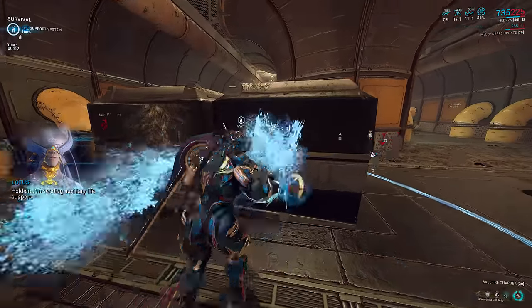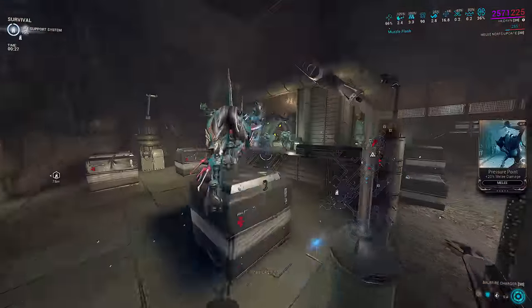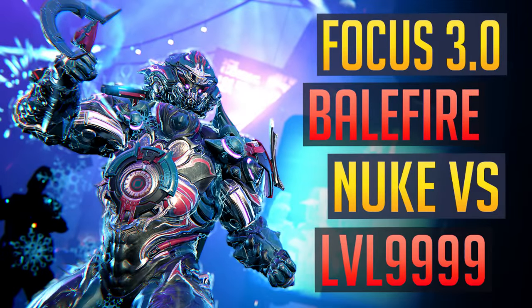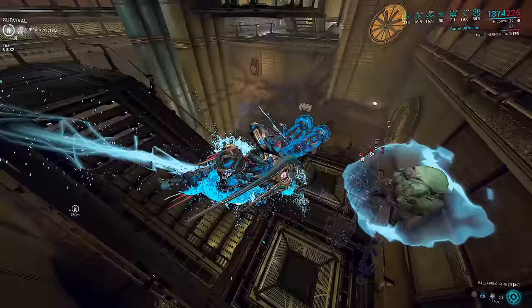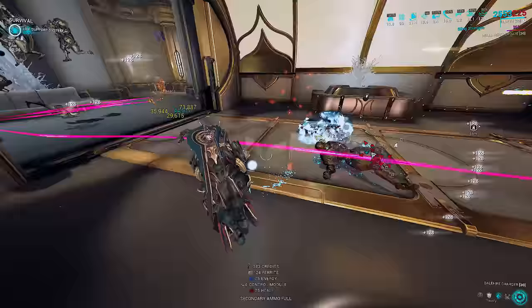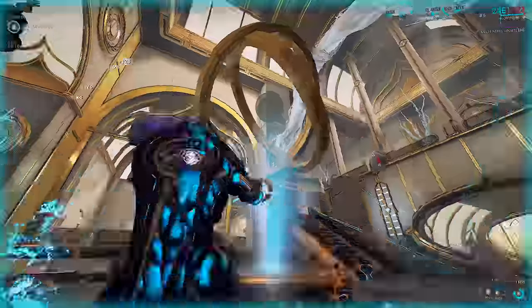So today we have an alternative build to sit alongside the Muzzle Flash one from many months before. If you haven't seen that one yet, you can check it out at the card at the top right. I would still advise using the Muzzle Flash setup for endurance, as nothing replaces a passive absolute crowd control ability. But if you want a stronger, faster DPS Hildren for 1-2 hours of Steel Path survival, this new build might be just for you.